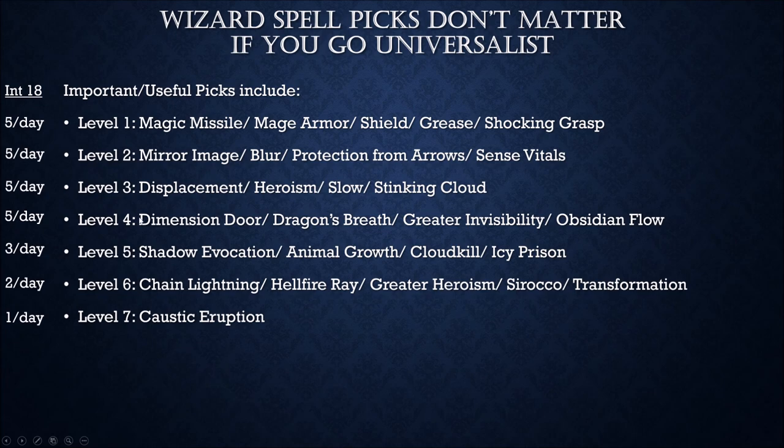While Dimension Door isn't a must-have as soon as possible, I would still pick it because — you're a wizard, if you can't teleport what kind of wizard are you? Even if it were an opposing school I'd still double-slot it just so I can teleport and get out of dodge, because it really is that useful. I'll have it double-slotted so I can cast it twice — once to teleport in, once to teleport out — and this will get you some free XP more often than you think. We will also get Hellfire Ray.